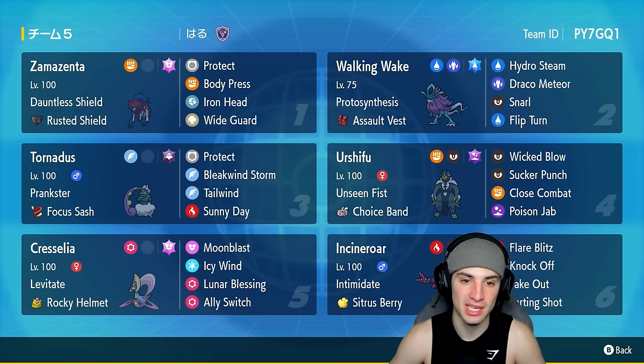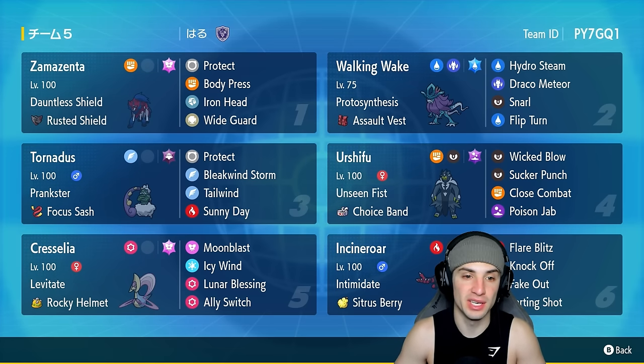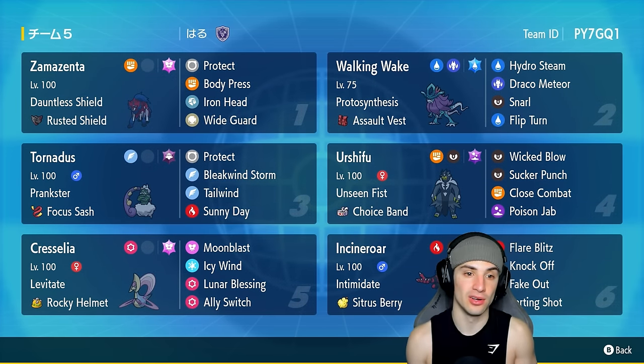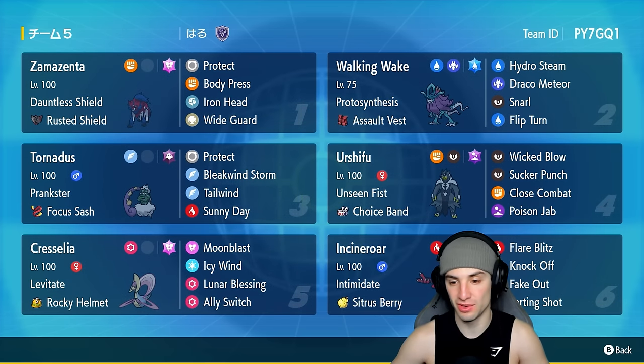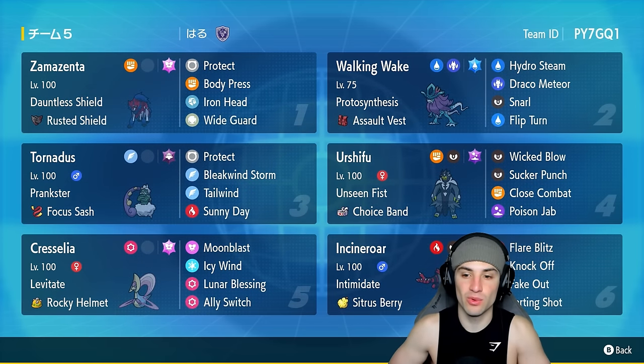The moveset for Zamazenta includes Protect, Body Press, Iron Head — which turns into Behemoth Bash — and last but not least Wide Guard, to protect our team from spread moves. I did use Zamazenta in the past and it's actually pretty solid, so hopefully we get to showcase this Pokemon to its fullest potential and grab some wins.